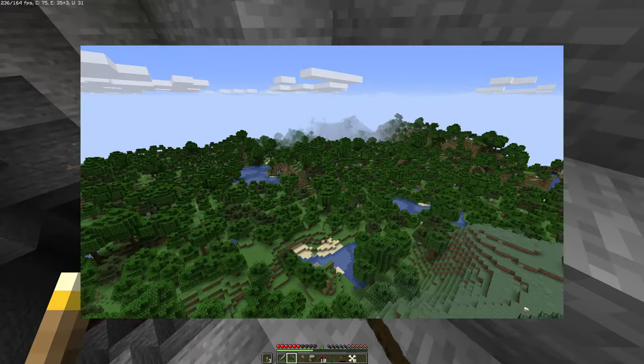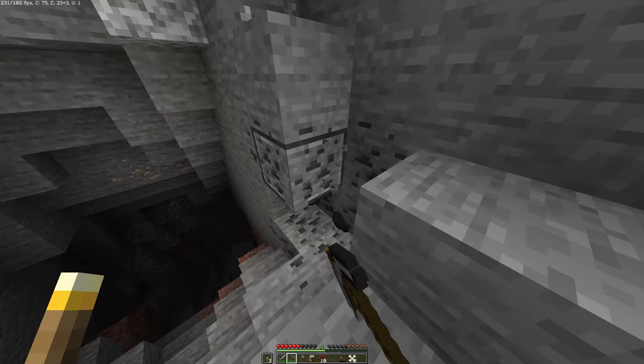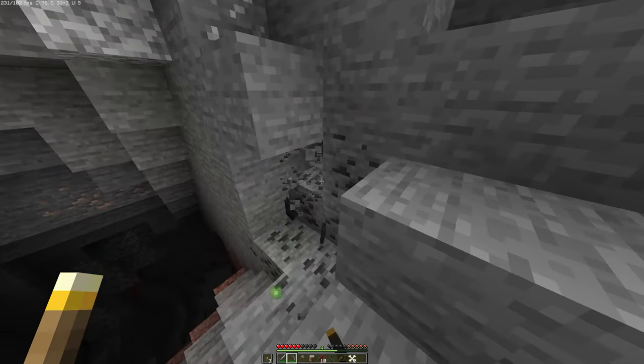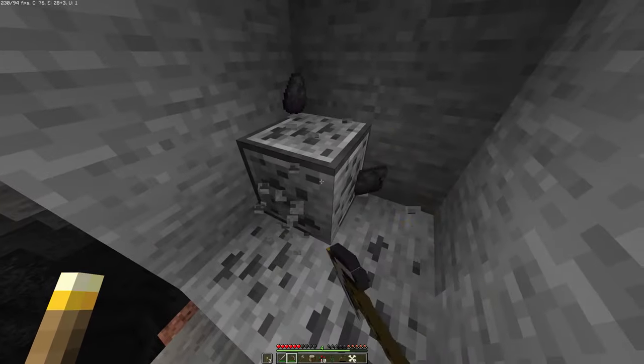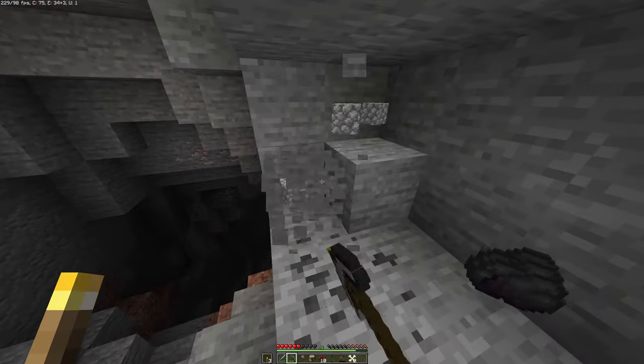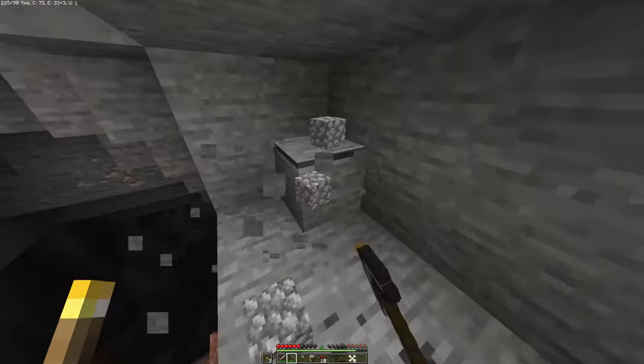Gameplay. Minecraft is a sandbox game with randomly generated and fully destructible worlds. This allows you to build and destroy anything you want. You can play on a server with a lot of people, or you can play alone in single player, or you can make a private server with only a handful of people. Minecraft consists of three game modes: survival, creative, and hardcore.